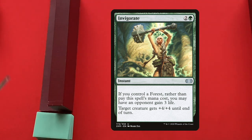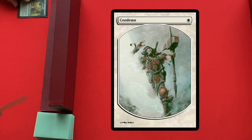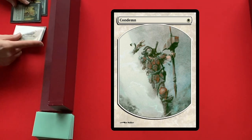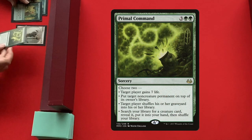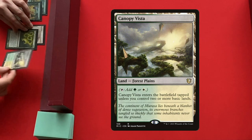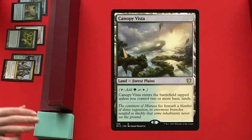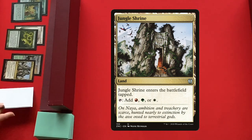We see Invigorate, one piece of the combo. We see it twice in the starting hand. We also see a Condemn — that's a nice removal spell — and a 5-drop, the super versatile Primal Command, where you can choose two modes. We also see some lands, and two or three lands is ideal. Canopy Vista is one of them, and Jungle Shrine, really good for the Naya player.